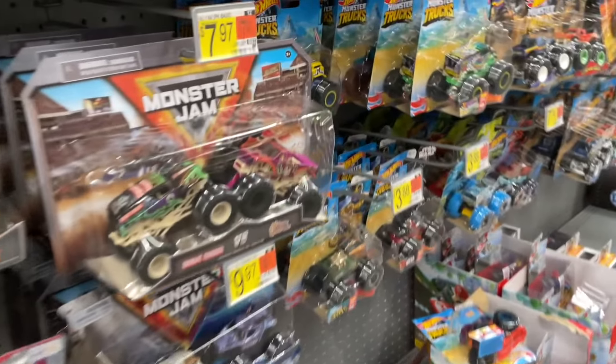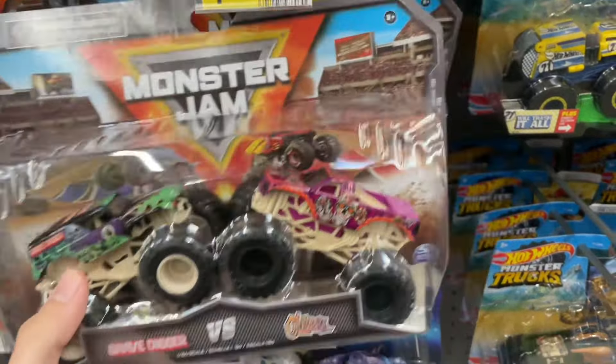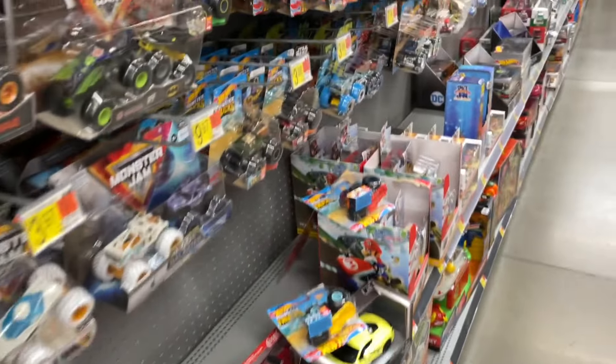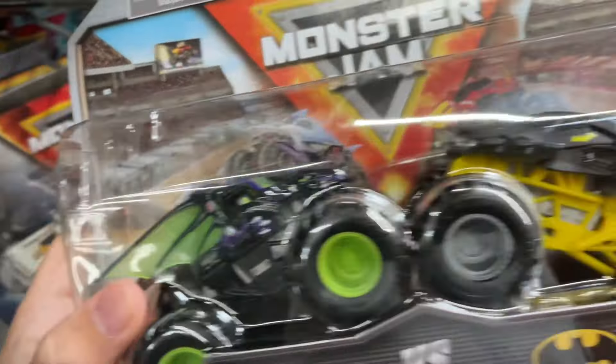Now for the new two-packs for Spin Master — they do have this which I need: the Husky and Monster Mutt, the Dragonoid and Batman, and then here's the Calavera and Gravedigger Boneyard. I'll pick those two up even though the Gravedigger Boneyard is a re-release. Here is the Dragonoid and Batman again — this Dragonoid is a re-release, but I'm gonna get it just primarily for that Batman.